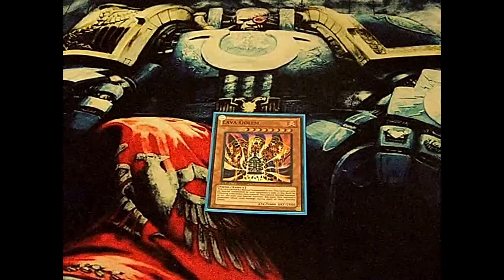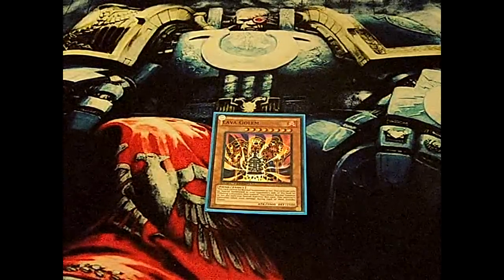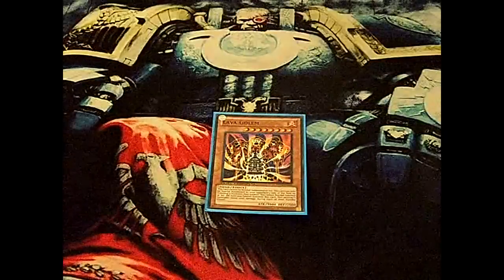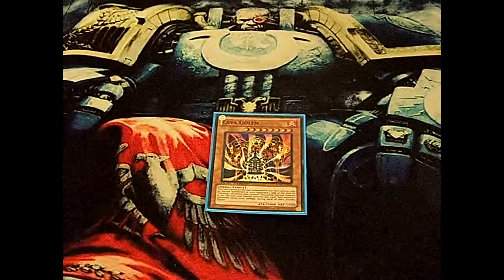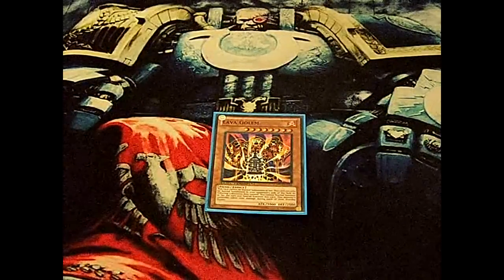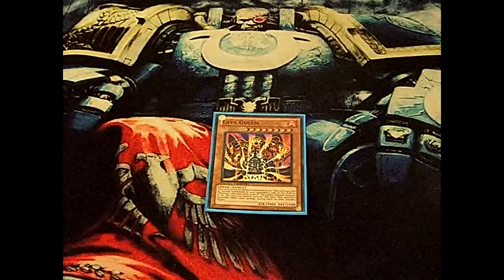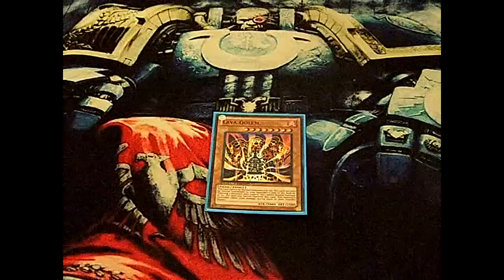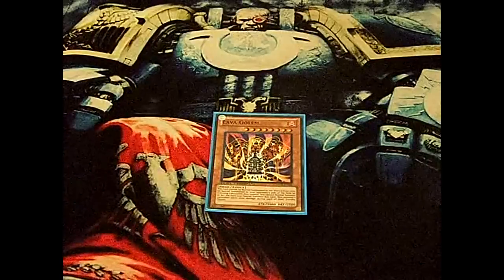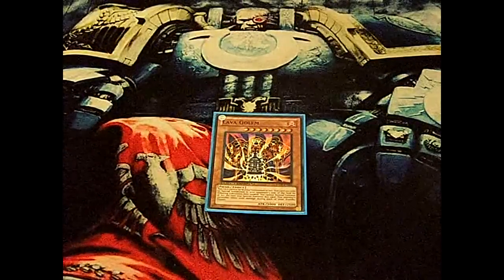And if they want to Solemn Warning it, that's fine. But what would you rather have — them having a 3,000 attack Lava Golem, or a Shein and a Naturia Beast? Also, you can easily destroy the Lava Golem with Deep Prison or Smashing Ground. So it's actually really good for you — it's a plus 1 and it gets you out of sticky situations.